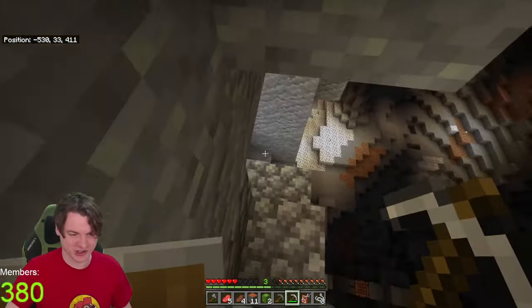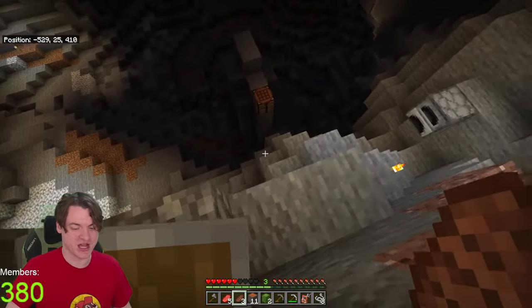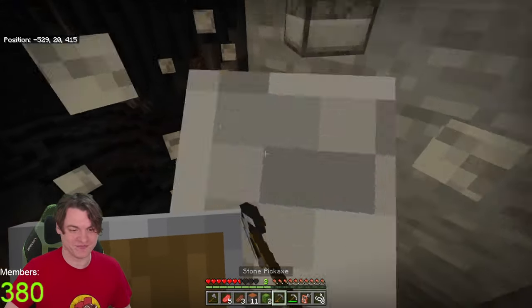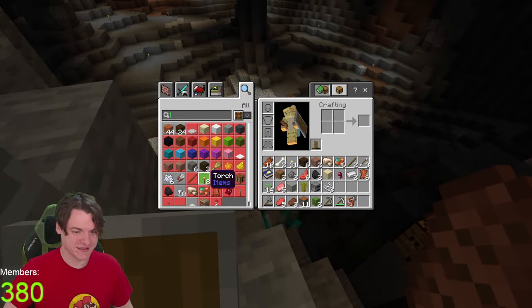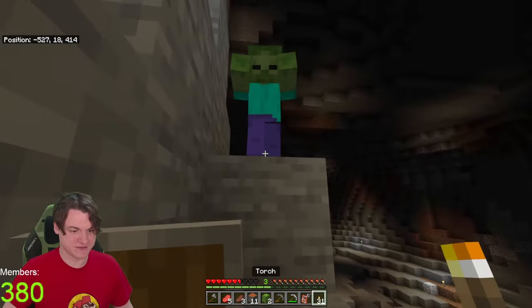I thought pillager outpost at first, like destroy that, but there are probably way more intriguing structures to destroy. Like a desert temple could be interesting, right? We could take a woodland mansion, go craziest, or even just a village - it'd be fun to activate it. Lots of people saying villages. It'd be fun to activate it more or less anywhere I think. All things considered, so let's just grab some torches.